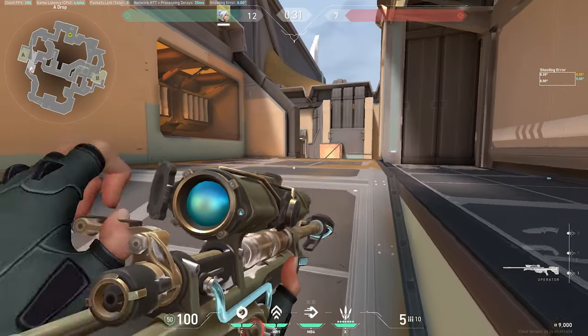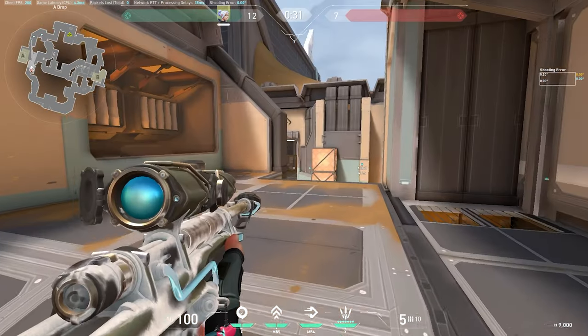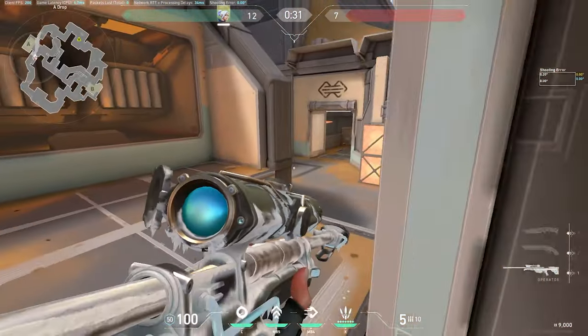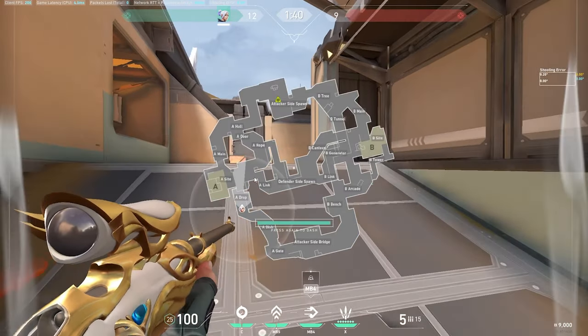Once you get the pick on heaven and they know the oper's there, it's a good idea to back off. If your main people start getting picked off, begin holding towards main here. You've also got an angle tucking in here watching for the site cross — anybody jumping up here pretty much has to jump into your crosshair, and it's very hard for them to pre-fire you when you're holding this tight angle.